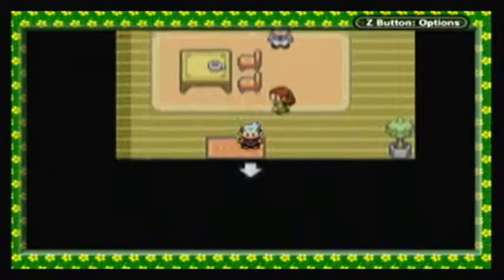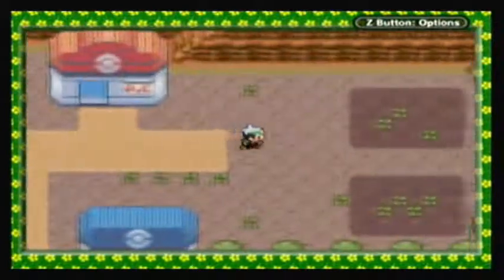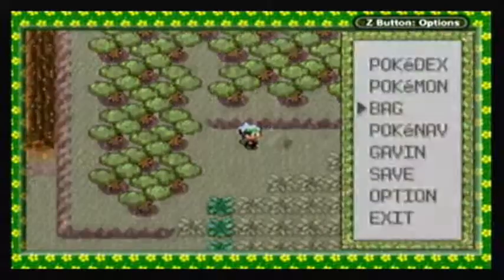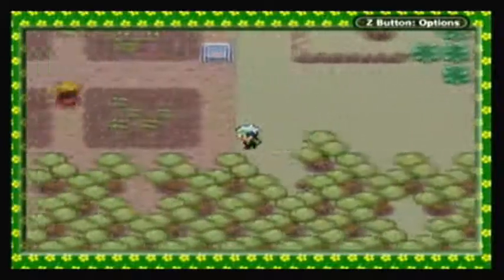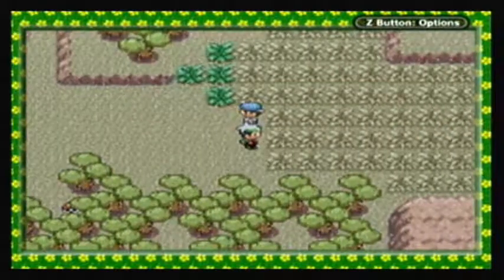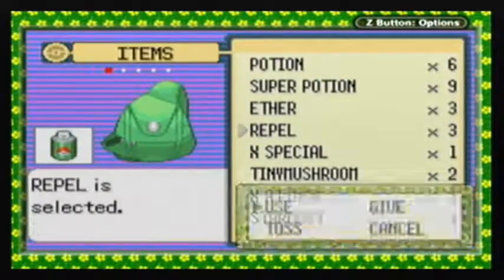While I'm in Fallarbor Town, I should mention something real quickly. I found this off-screen by accident: on Route 113, if you check this lump here on the floor, you will find TM 32, which is Double Team. We already know how cheap and broken Double Team is — it raises your evasiveness, so there's no need to explain further. For now, I'm gonna meet you back at Lavaridge Town once I spray this Repel. I'll see you in a minute.